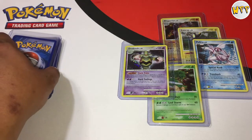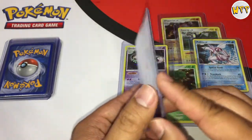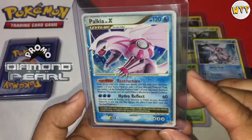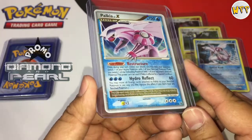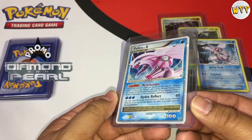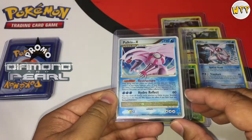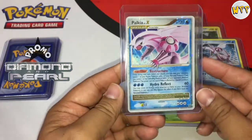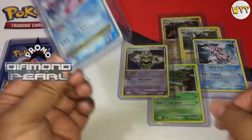PSA has stopped taking submissions — they have a 12 million card backlog, it's crazy, so everybody's just waiting on their cards to get graded. Another Palkia, and this one's a promo, most likely from Diamond and Pearl too. Look at that — full holographic bleed all the way across, even to the edges. Gorgeous card. Edge looks fantastic, centering looks a little thicker on one side, top and bottom looks good, back side clean. Can this get a 10 or a 9.5? Another card in excellent shape.